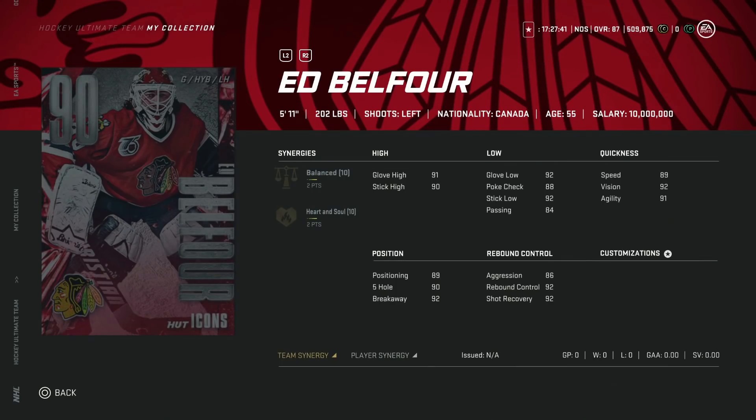Under six foot goaltenders — I still would recommend avoiding them, because even though they don't get capped the same way taller goaltenders do, they still suffer from not being able to get out and block shots that a bigger goaltender would normally stop. The 86 aggression just makes this card an avoid for me. Even if you had the 85 overall Belfour, definitely avoid this one — do not make him.